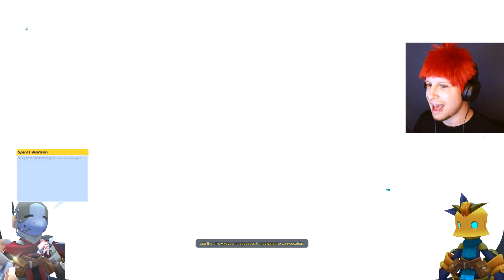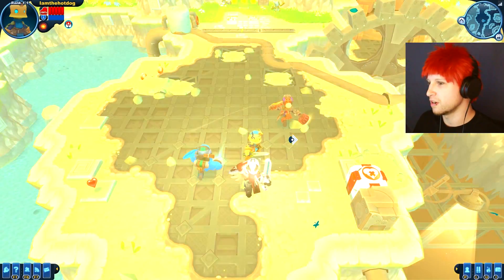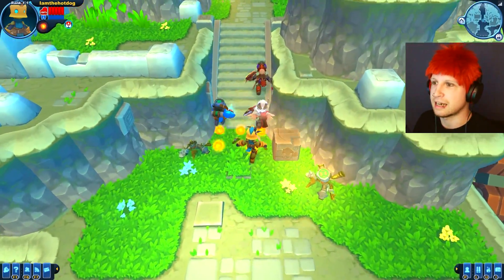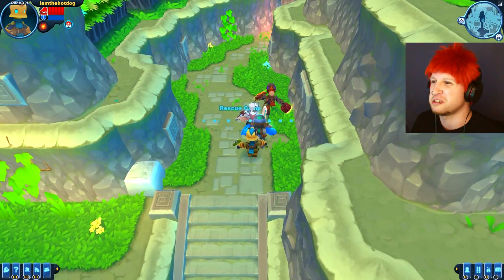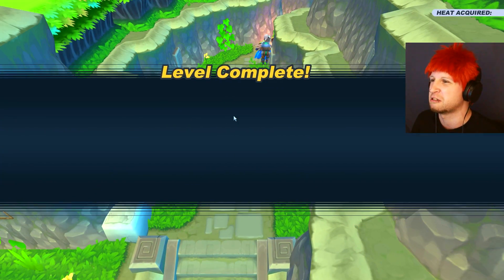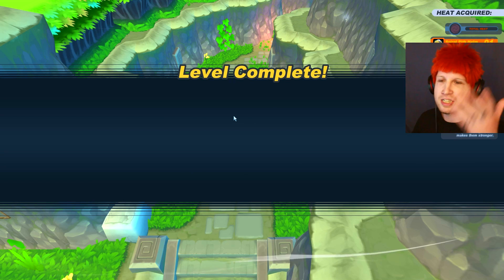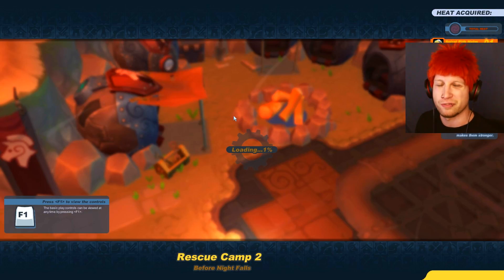These other characters look so swag! I want to look like that guy — he looks like a knight, he's got angel wings too. He looks so sick. Level complete! And see, our heat goes towards something. I don't know what's going on — maybe we're in Canada and we're freezing to death.